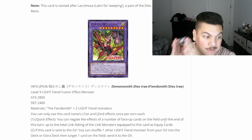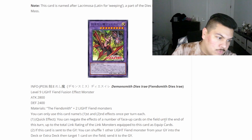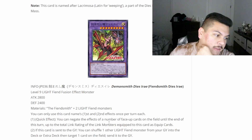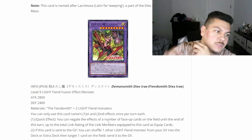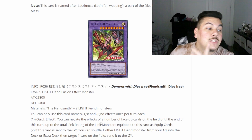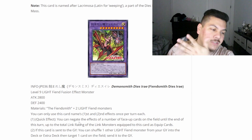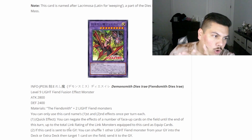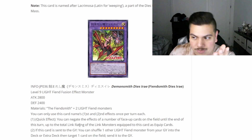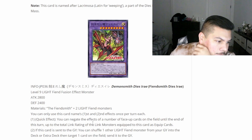If you have, say, Apollousa equipped to this card, you'd get to negate four effects — but they all have to be done at once, you can't pick and choose separately. Still not bad overall. Going second, you could just negate your opponent's entire board and be good — except in this format because Princess activates in the graveyard. But overall, not bad.